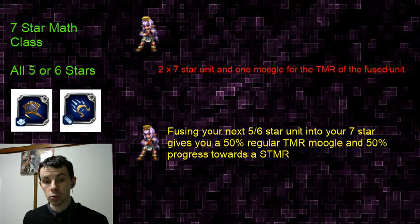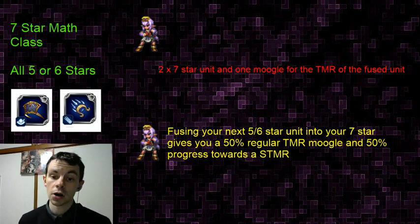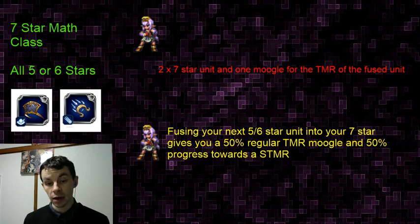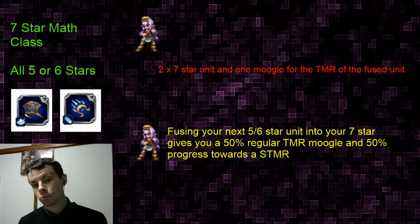You get your 50% regular trust moogle delivered to your inbox and 50% progress towards your Super TMR, because each duplicate unit you fuse into a seven-star is worth 50% towards their Super TMR - meaning you only need two duplicates. Now, if you do not need this unit's TMR for anything, it can be valuable to just fuse your third into your seven-star to get that 50% trust moogle while you wait and work on other TMRs.